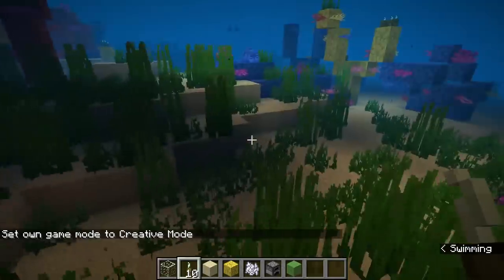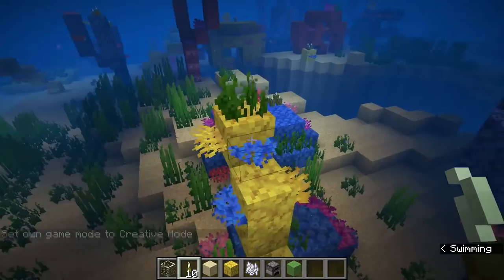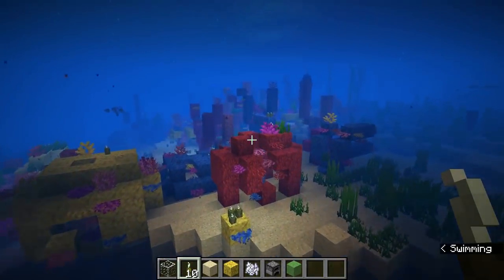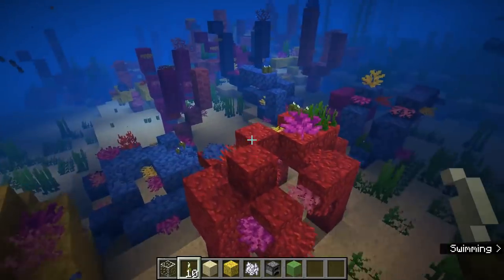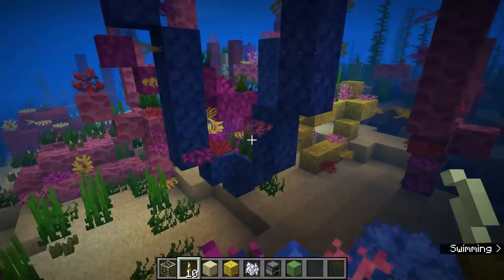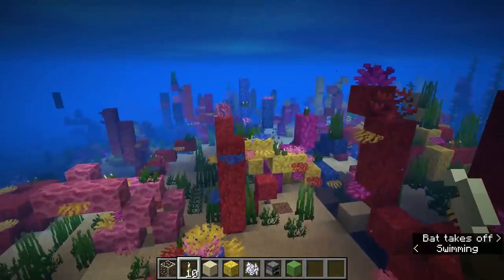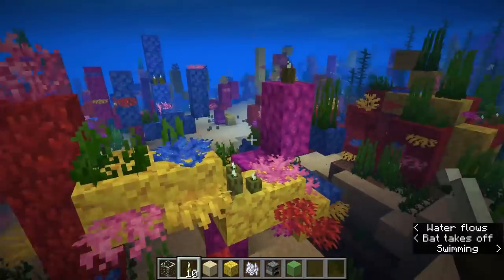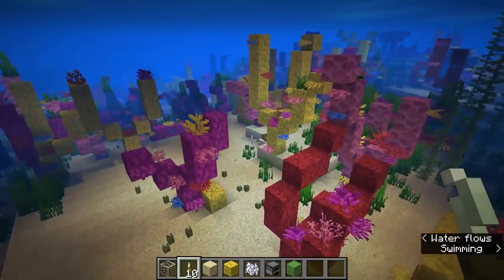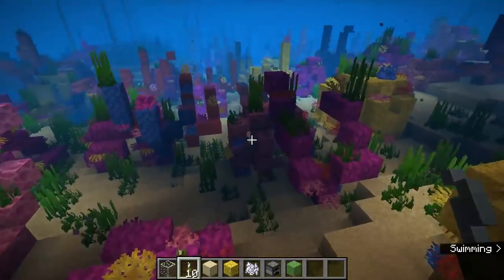That about wraps it up for sea pickles. I think that they're very, very cool, a little bit difficult to find because you do need to find those lukewarm oceans that they spawn in. But once you find a few and the coral that is normally next to them, then you can create a ton of sea pickles from a little farm with bone meal. And then you will have lots to use — very, very useful for creating easy light under water.